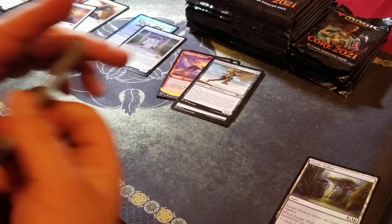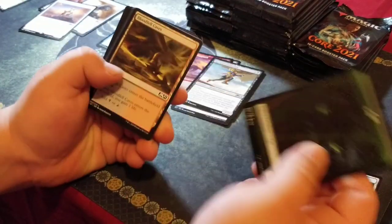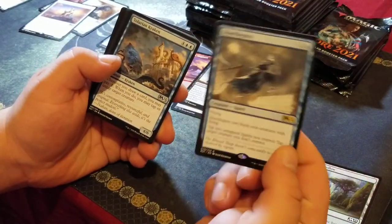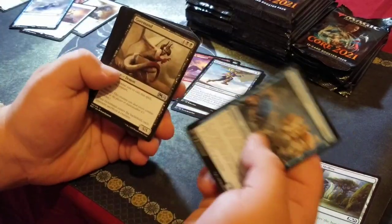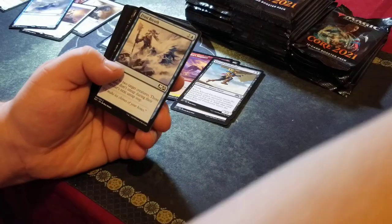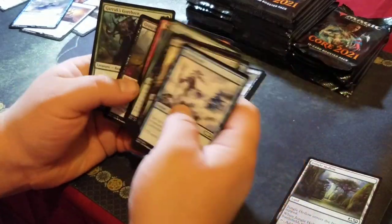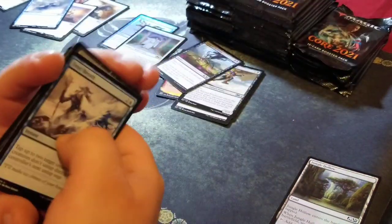I think I'm going to have to get a collector's booster box after doing all this. Opening Shackle Geist for a rare — Shackle Geist. Some uncommons and commons, including a Grasp of Darkness.